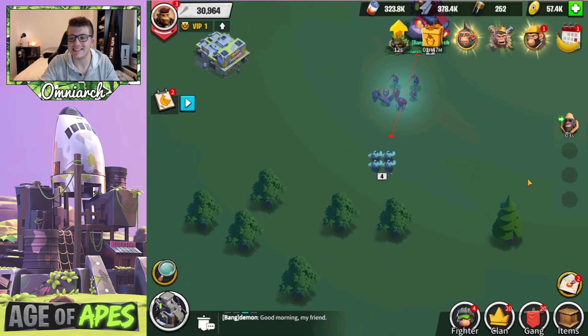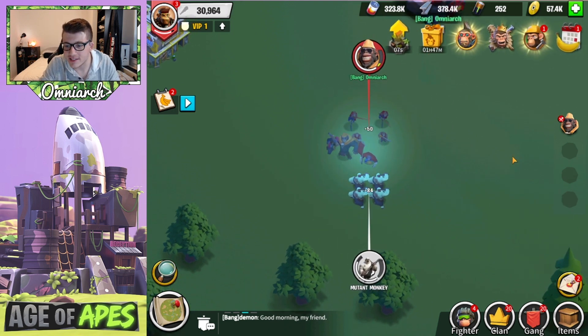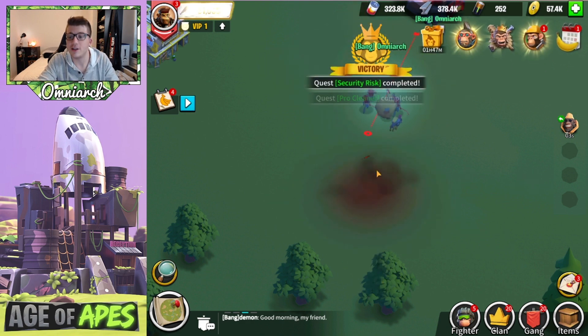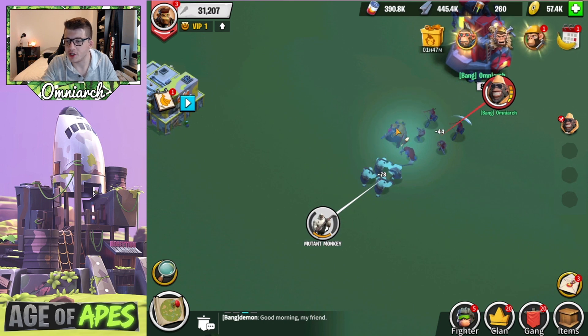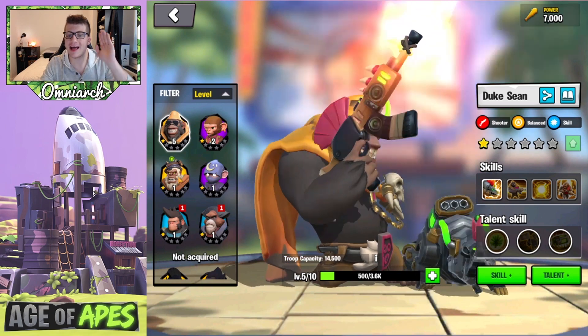Let's send Duke out and see his active skill. Look at him waddling across the battlefield with his AK-47 aiming down sights. His active skill goes off and you see all the bite marks — his dog Buddy goes in there and does absolute work. You can see Buddy on the side, he gets sent out to the battlefield, the bite marks happen, and then he appears right back at Duke's side. Really cool animation.